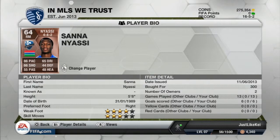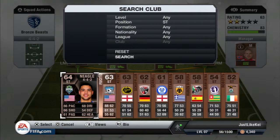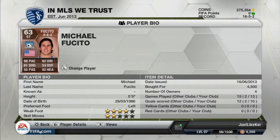The right mid we're gonna go with is this guy named Nyasi — pace, pace, pace! He doesn't feel like 86 pace, he feels like 90 pace, it's crazy. Good crossing and he always causes a threat for the opposition's defense. The striker we're gonna go with is Fusito — very pacey, this guy's a joy to play with as well.